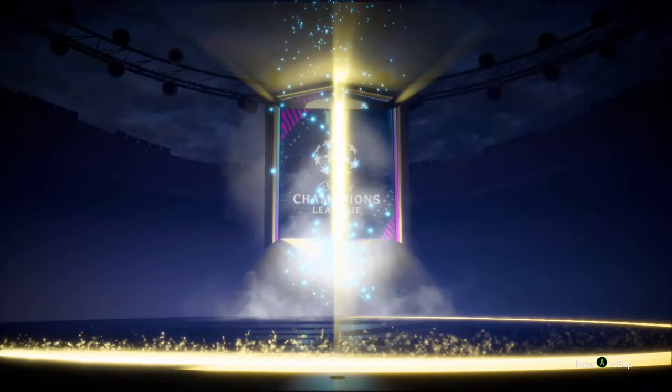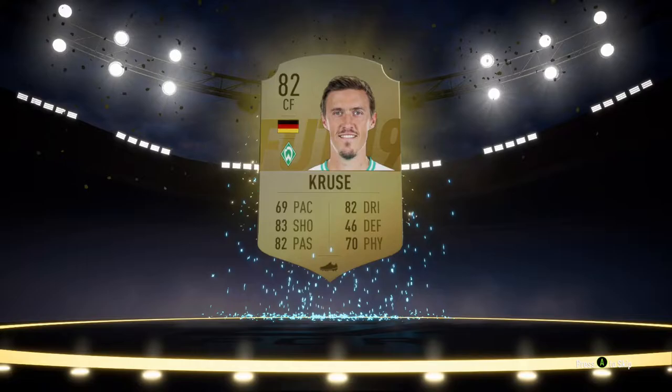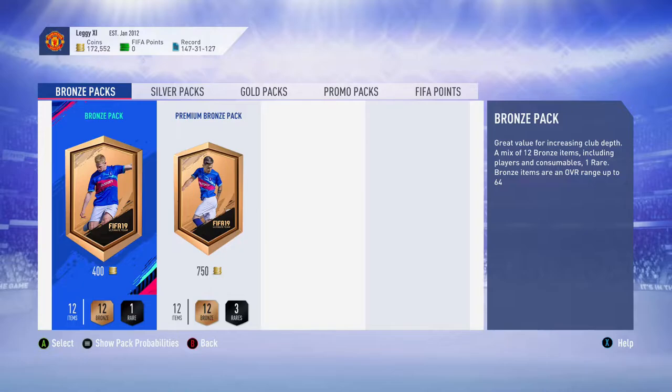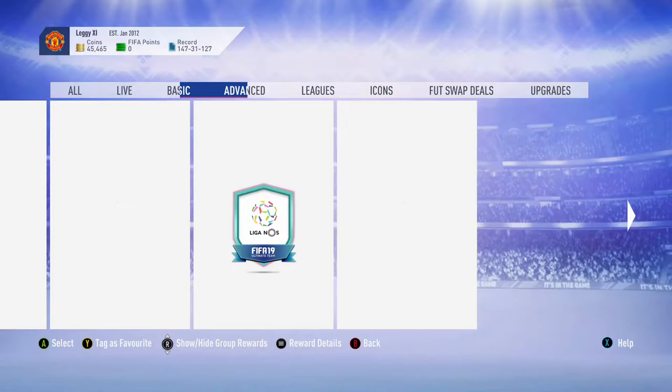Fair enough for the YouTubers, but people like me who can't spend that sort of money - it's absolutely ridiculous. But as you can see, we got Cruyff in this pack. It's not like we even got anything good out of it. I just sent everything to the transfer list so I can get the prime amount of coins, but what can you do really.